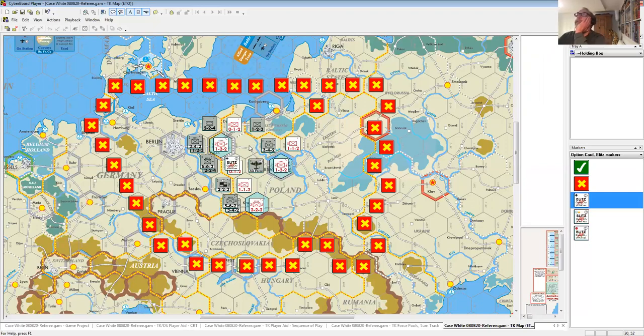After the operational movement phase comes the blitz combat phase. All units within two hexes of the Blitz marker get to attack — and that's everybody. We're rolling dice and taking names. Steve decides to start with the attack in the northwest — Posen.